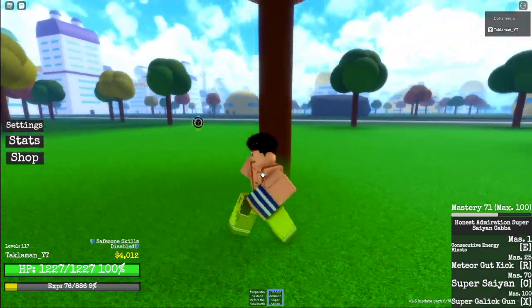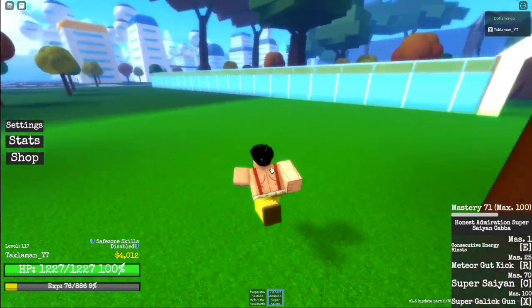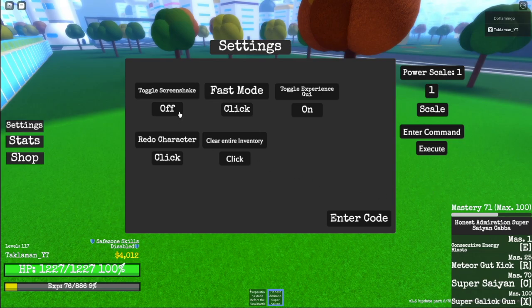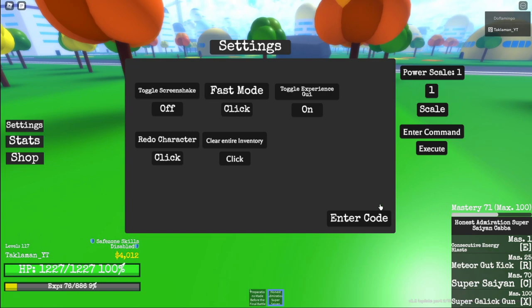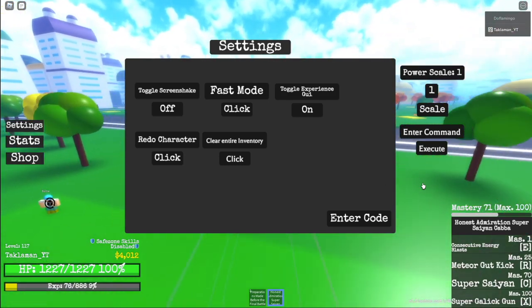So when you first spawn in, you customize your character and all that. And once you finish customizing your character guys, you spawn in here. There are a couple things I want to point out in the settings. You might want to take your screen shake off unless you like fighting with screen shake — it kind of gives me a headache. And if you want your game to run smooth, fast mode is what does that. Look at my graphics — it's kind of choppy because I put fast mode on.